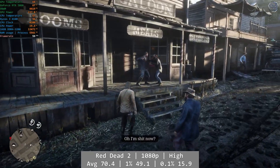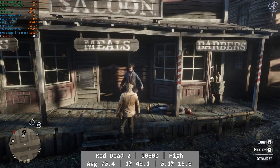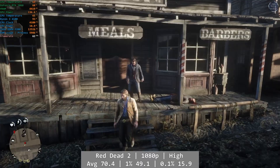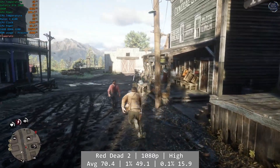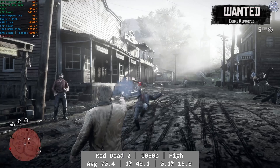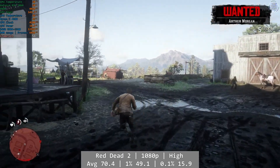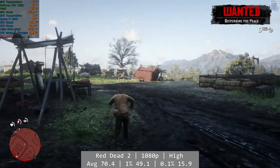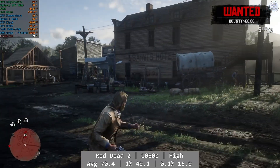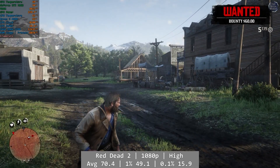Red Dead Redemption 2 was okay. When you were out in the wild west, frame rates were pretty good, but once you hit the towns the Ryzen 4100 became the limiting factor. Towns tend to be more CPU heavy, and we did see full utilisation in Valentine as the Ryzen 4100 reached its maximum potential, resulting in a sub-60fps frame rate. Still wasn't bad though, and you'll be in for a good time overall. Average was 70.4, with 1% at 49.1 and 0.1% at just 15.9.